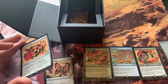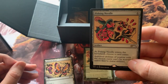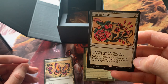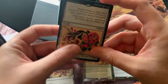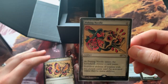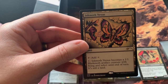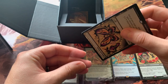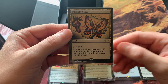The Pithing Needle art — I think this and the Inkmoth Nexus, this is the art that I like the most. Pithing Needle: named card's activated abilities can't be activated. Then we have Inkmoth Nexus — Inkmoth Nexus is a fantastic card with some infect on there.